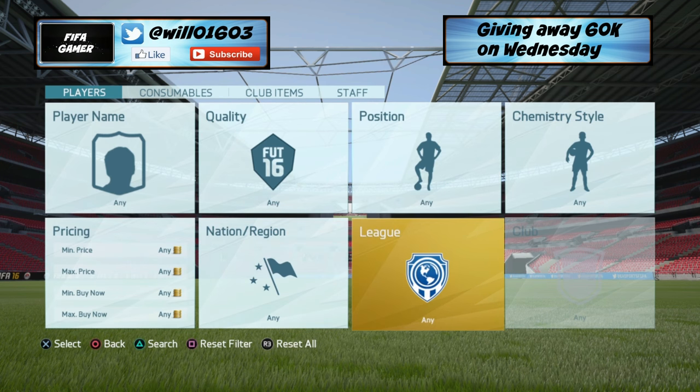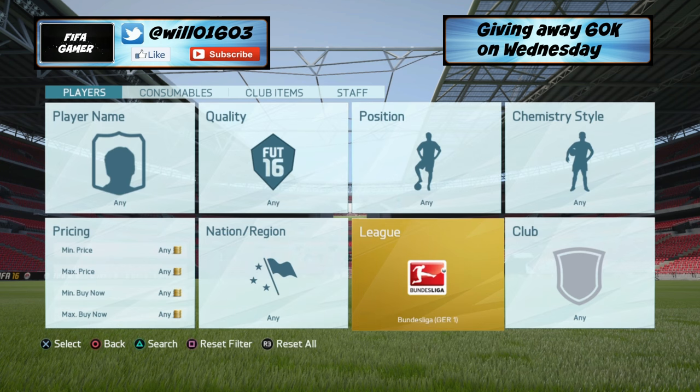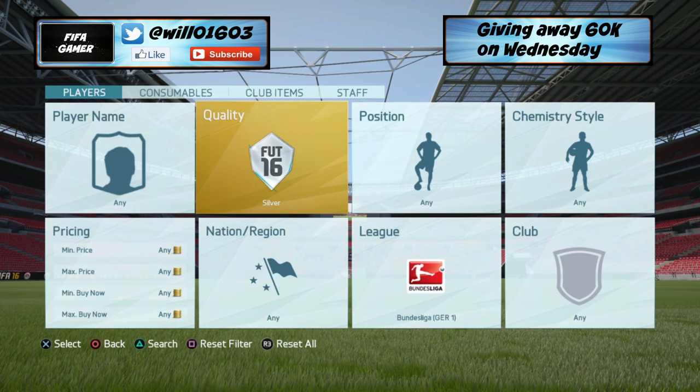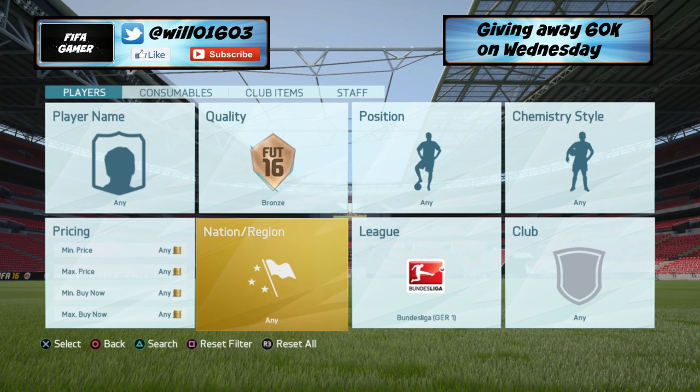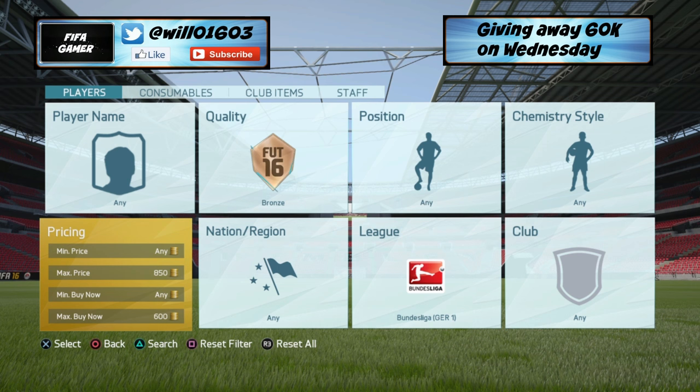I'll jump straight into this video. As you know, it's Bundesliga Team of the Season at the moment, so the players are in high demand. What you want to do is head over to the market, put in Bundesliga as the league, set the quality to bronze — although you can have it on any because you can also pick up gold players with this sniping method. Just set the max buy now price to 600, and put the maximum price to anything above 600.